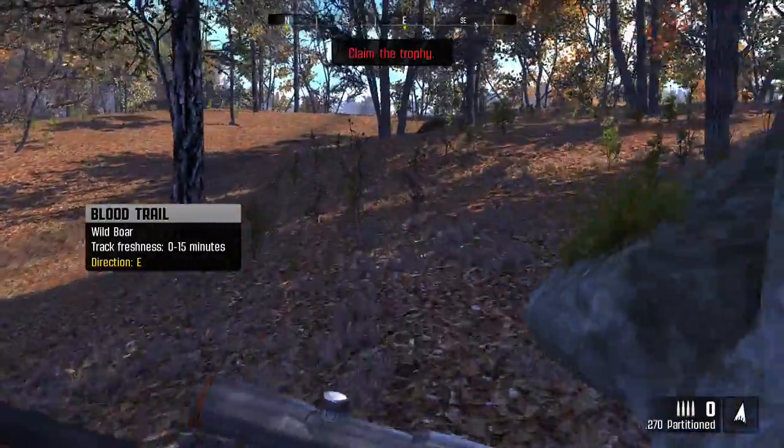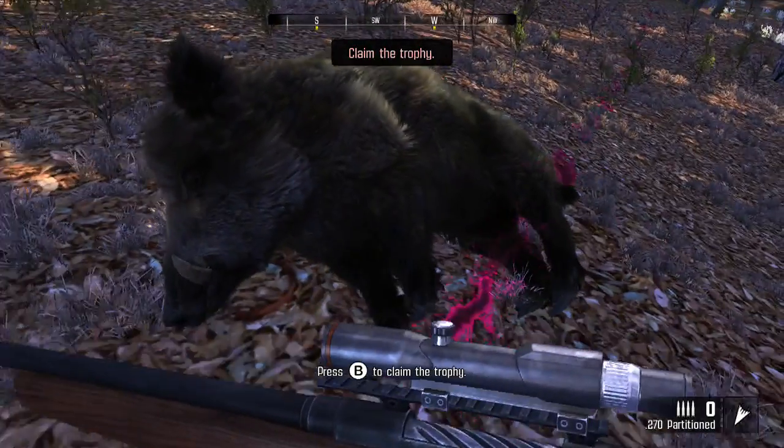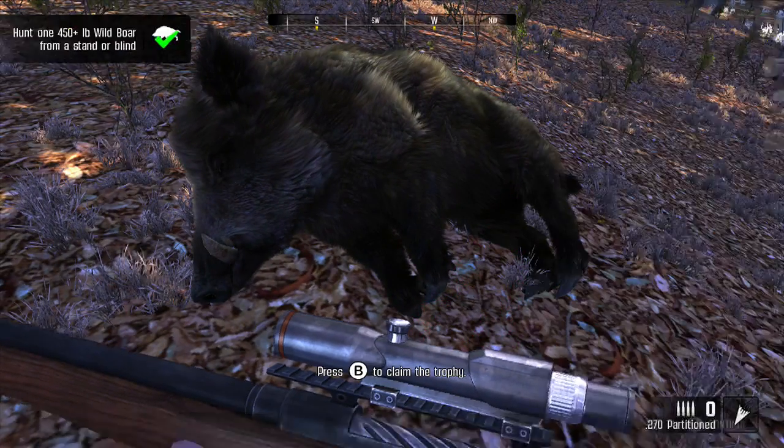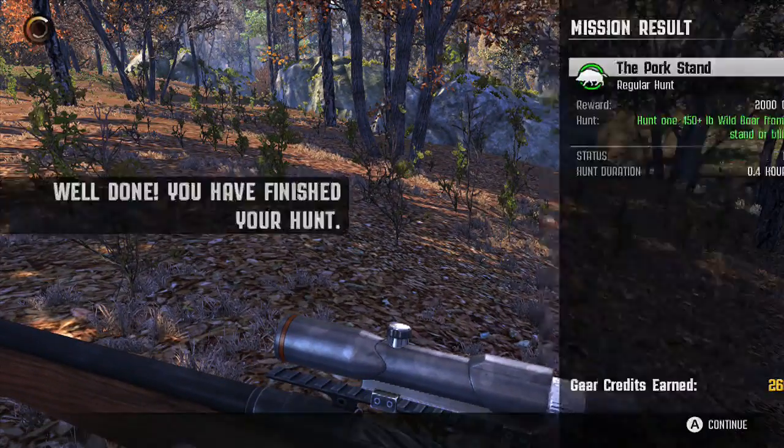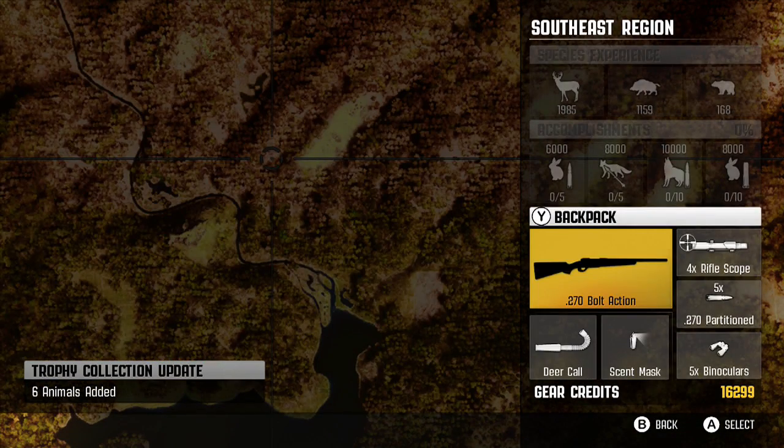All right, that was easy peasy. Oh yeah, here he is - only 600 gear credits, but 2,600 total, that's not bad. Okay, so we got that hunt out of the way really quick. We've got two more. I did some hunting in the open hunts off screen and got some additional gear credits to make sure we'd be able to get the shotgun, so we're going to be using that in this next hunt.